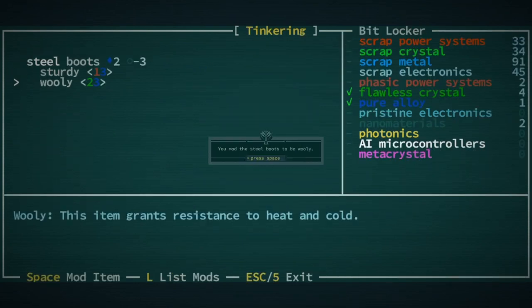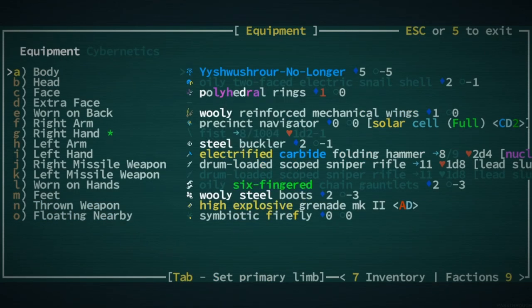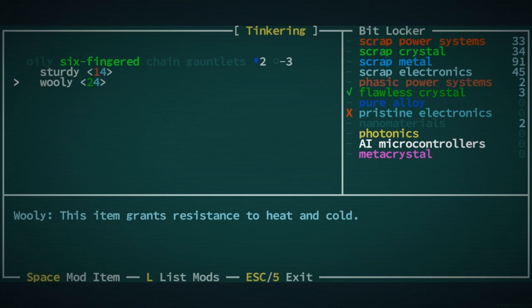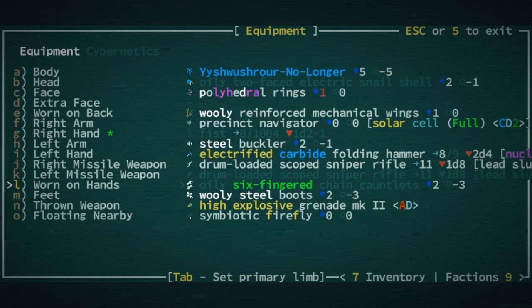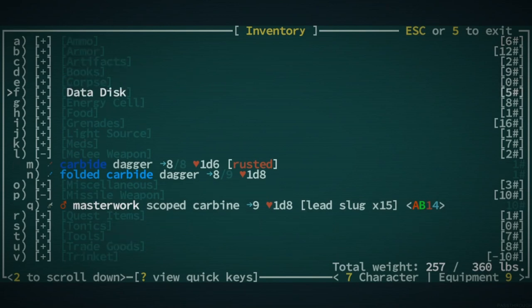Woolly! All righty, next let's look at our chain gauntlets — oh, they're oily. They are oily because you disassembled it. Well I wanted to put the oil in and you said don't worry about it. We need another pristine electronic, which we don't have. We've exhausted that unless we disassemble our scoped carbine, and I don't necessarily recommend that.